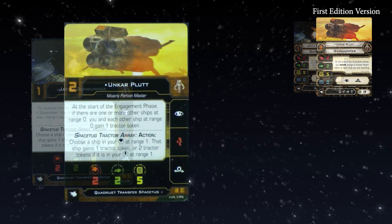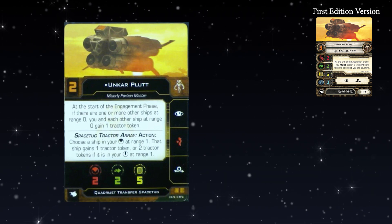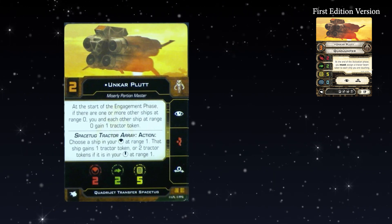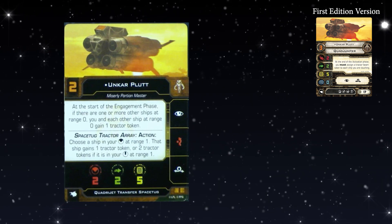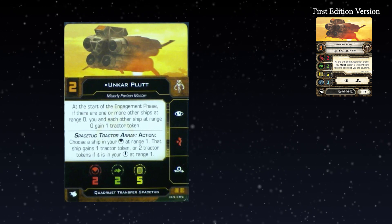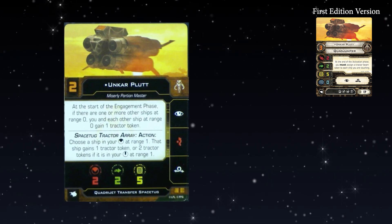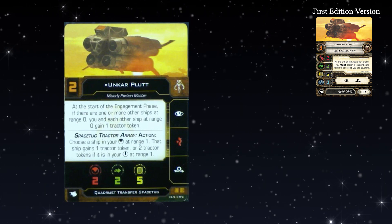A pilot was revealed: Unkar Plutt at Initiative 2. At the start of the engagement phase, if there are one or more other ships at range zero — touching — you and each of those ships gain a tractor token. That's pretty much his old ability except he now gives it to himself as well. That means you can essentially perform yourself a barrel roll, since you're the one assigning the token and you get to choose where you move. You can break off base contact, get a shot, arc dodge your opponent — all happening after everyone moves, which is lovely.